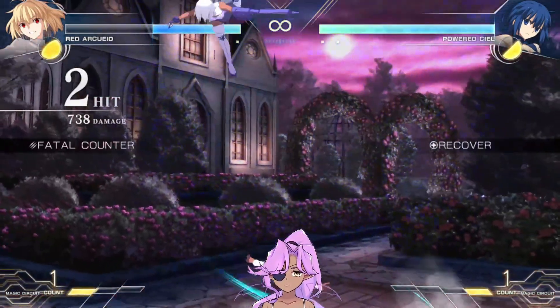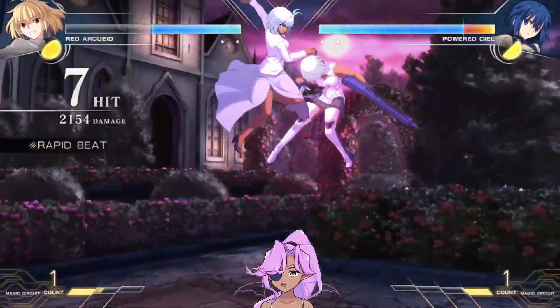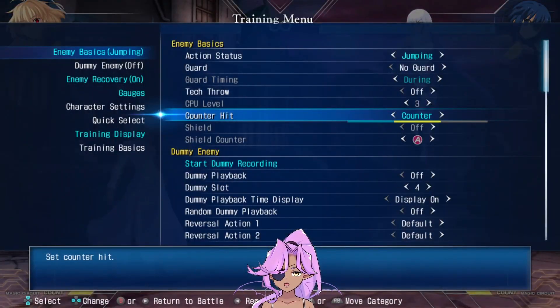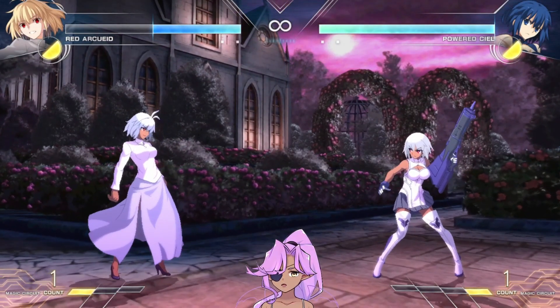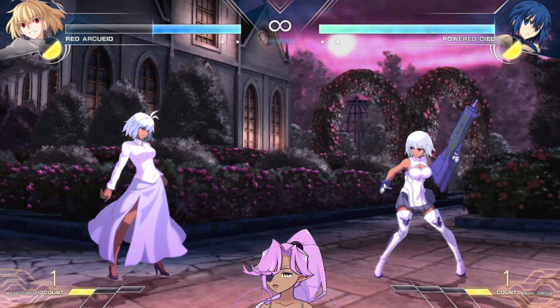You get your nice combo there, which is really strong because it makes people not want to air dash at you with a button. Because then you get clips — she does like 4,000 damage out of nowhere if you have your optimal combos down.